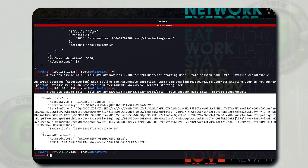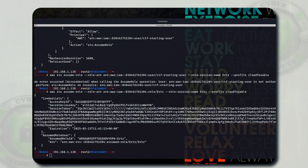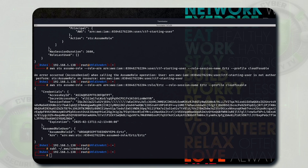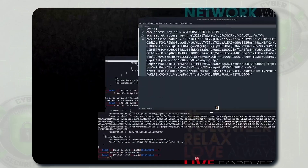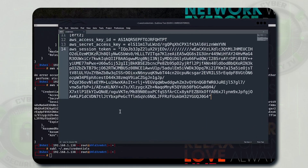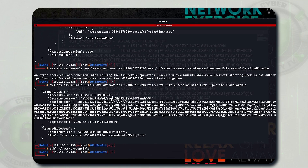You will get the credentials in encoded format. We need to store these credentials in our AWS credentials file. Let me quickly open the AWS credentials file. You need to edit your credentials file - I'm using Sublime here. Add the credentials generated from the last command: paste them under the ERTZ profile, putting the AWS access key ID, the secret access key, and the AWS session token.